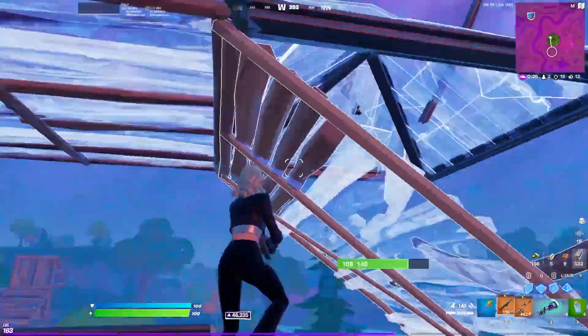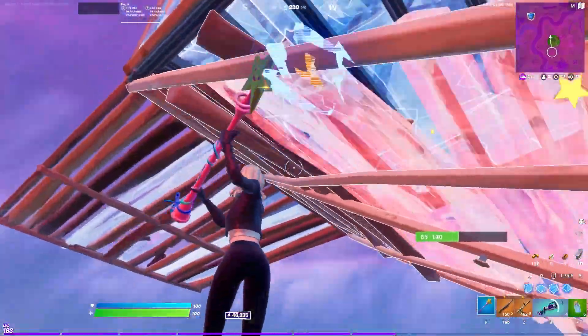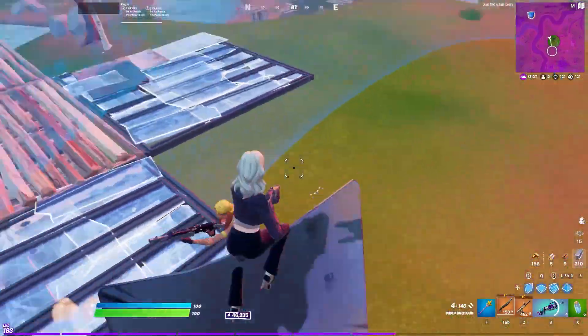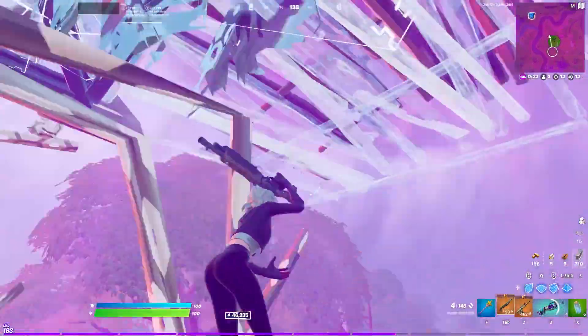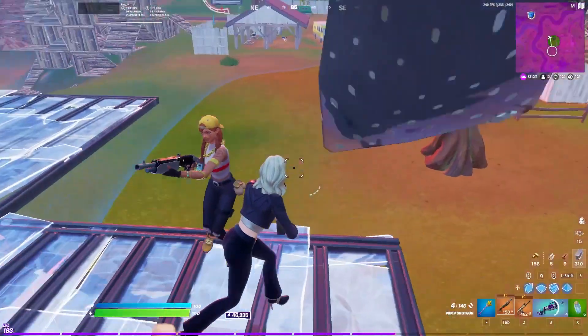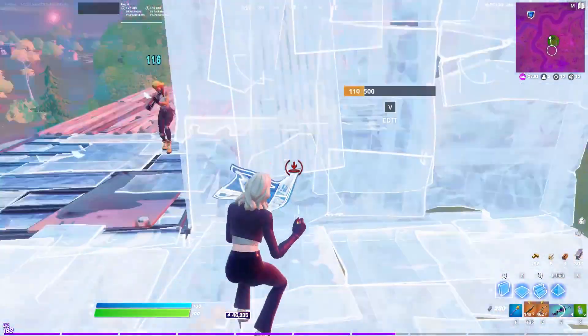It's a 1v1 arena for the win. A small tip — whenever you knock someone out, never stop moving so that they get really confused on where you are. Notice how when I chopped this guy out, I ran across this entire floor and it caused him to miss the shot. Then I jumped off, shot him, and built new piece control.